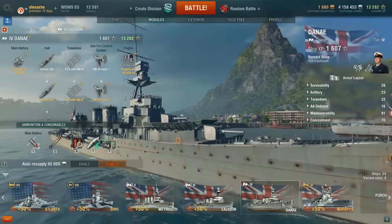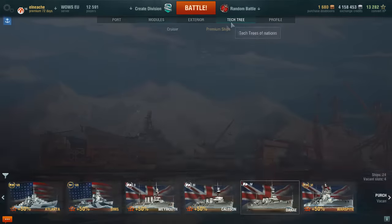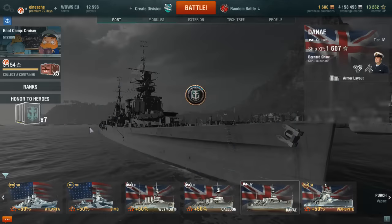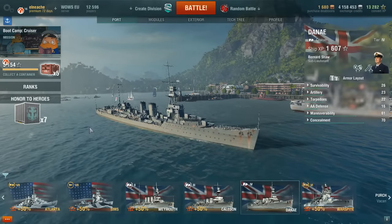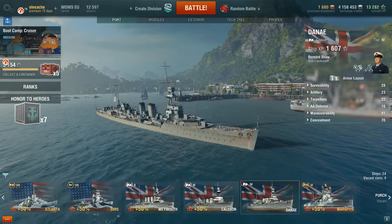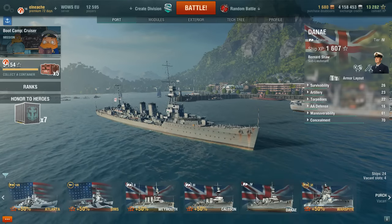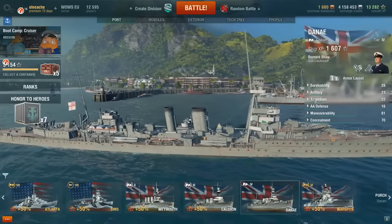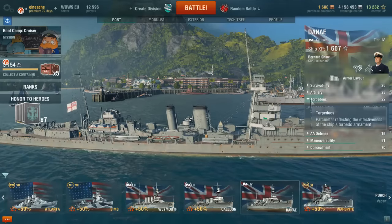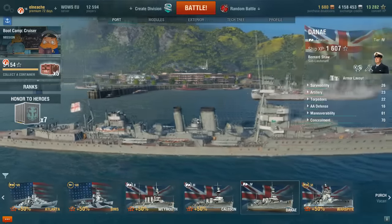At tier 4 you also get the hydroacoustic search consumable, allowing you to spot torpedoes sooner, and with a 5.6-second rudder shift time you'll be able to avoid them. I can't see what upgrades the Emerald has as I haven't quite unlocked it yet, but that will be coming soon. Tiers 1 to 4 are all pretty similar ships — same sort of guns, no armor. The Danae's torpedoes are similar to the Caladine's but a little faster, and being tier 4 they do almost 12,000 damage each.